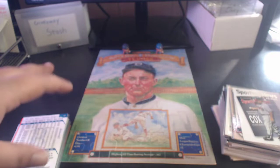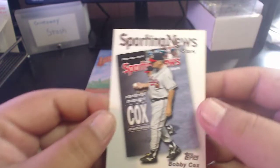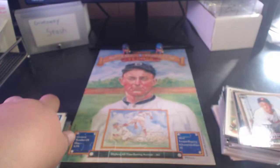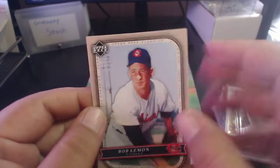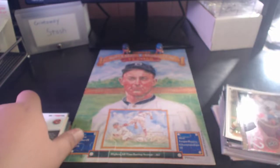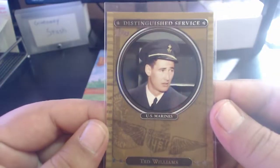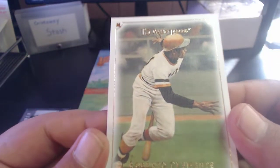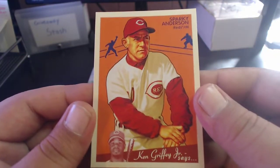2003 Fleer Greats Pee Wee Reese. A 2004 Fan Favorites Whitey Ford reprint. Sporting News All-Star Bobby Cox. 2005 Upper Deck Classics Bob Lemon. 2007 SP Authentic Authentic Power Jim Thome - another pretty cool card. 2007 Topps Distinguished Service US Marine Ted Williams. And a 2007 Upper Deck Masterpieces Roberto Clemente.